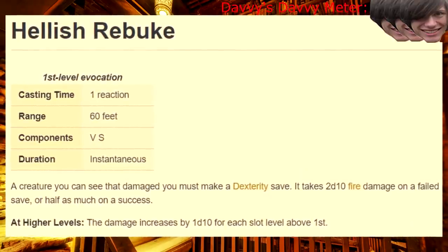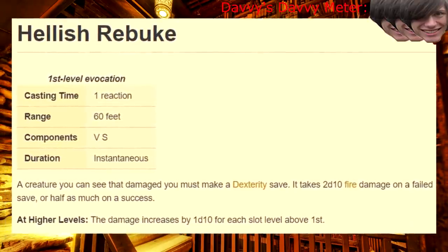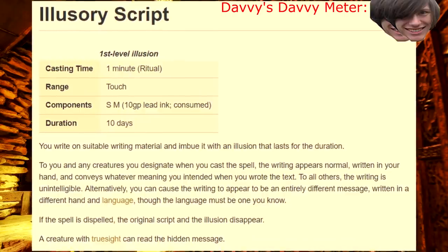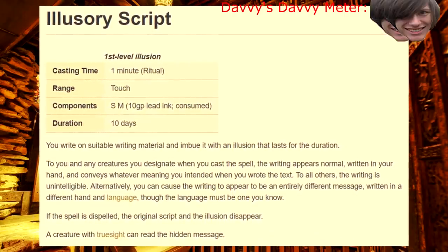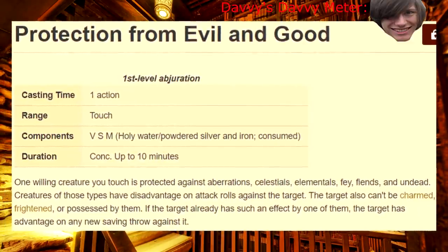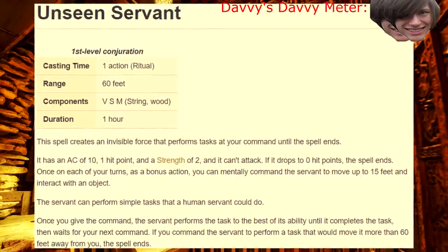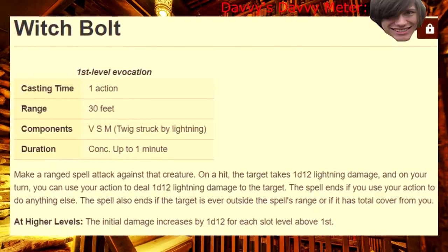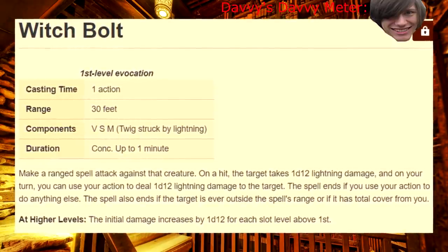Hellish Rebuke — chances are you already have this because you're basic and you chose a Warlock Tiefling. And I don't blame you, it's a great spell. Hex — Hunter's Mark for Edgelords. Illusionary Script — I'll give it a generous 2 for roleplay value. Protection from Evil and Good — super situational and doesn't scale, can't help you here. Unseen Servant — another generous 2. Witch Bolt — in a world where you need to save your spell slots for the most powerful and useful spells, don't take one that will end on its own.